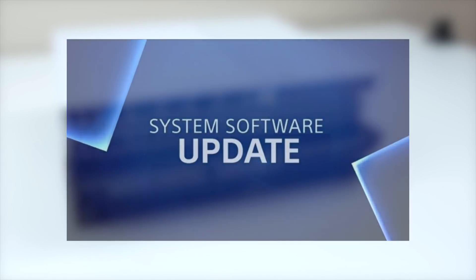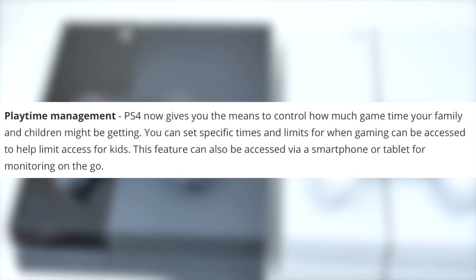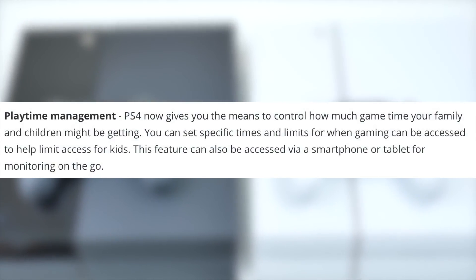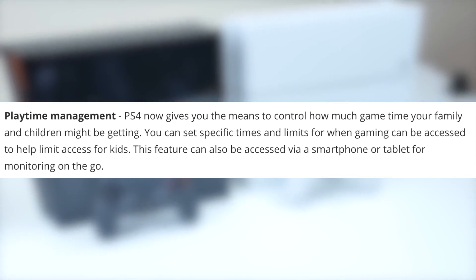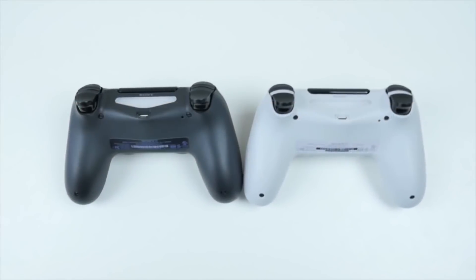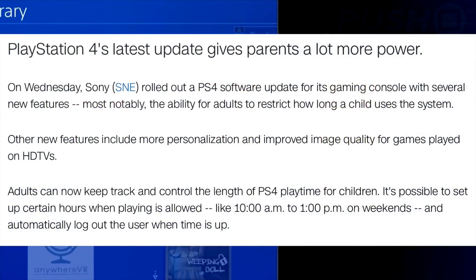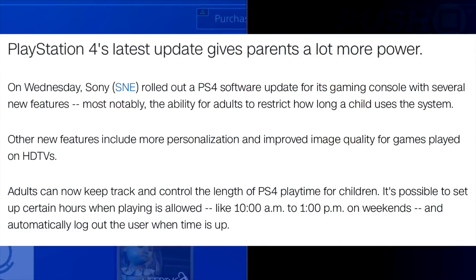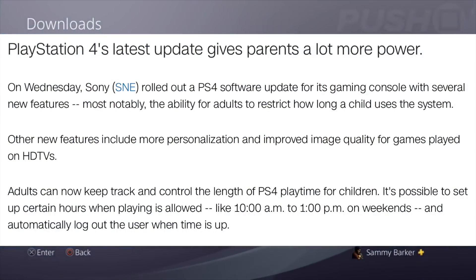The new parental control feature is called playtime management. PS4 now gives you the means to control how much game time your family and children are getting. You can set specific times and limits for when gaming can be accessed. This feature can also be accessed via a smartphone or tablet for monitoring on the go. It can actually be quite a good prank tool — if you have a sibling, cousin, or friend with a PS4, you can monitor and stop them from playing at any time.